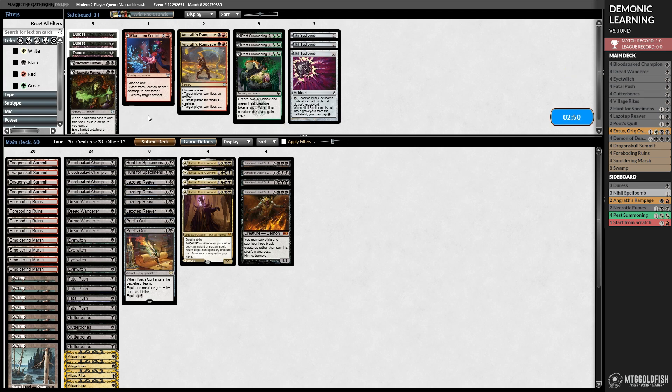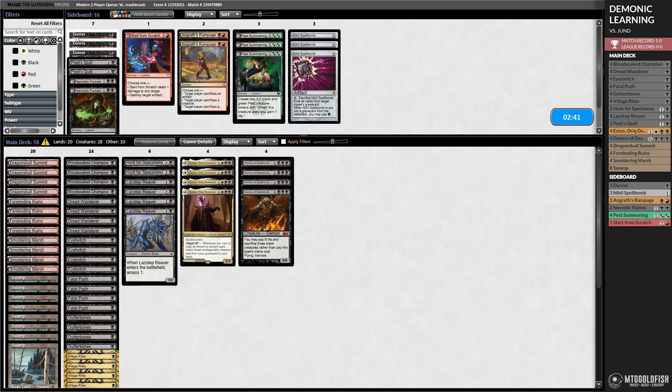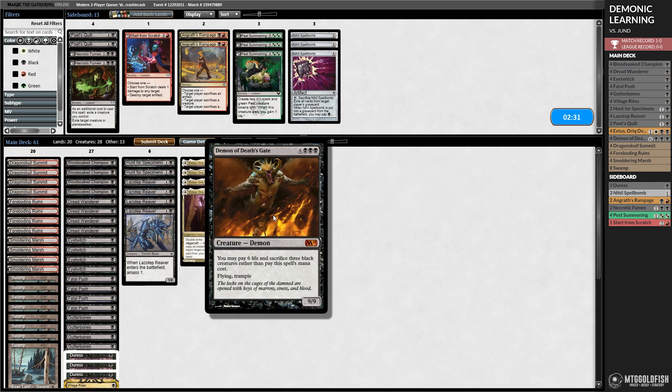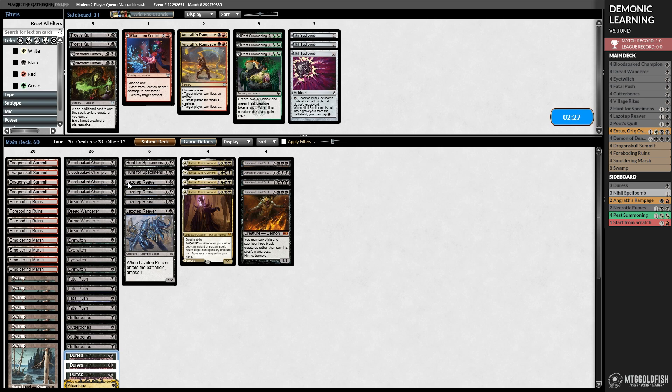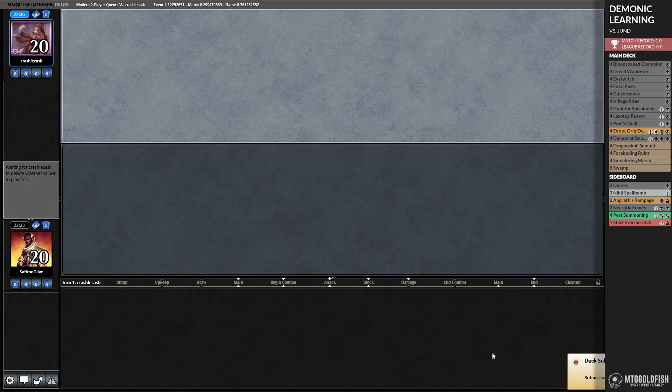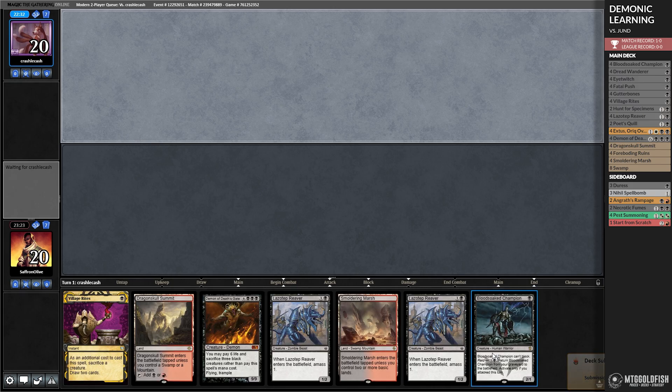Opponent's playing Jund. What do we want against Jund? Go down Poet's Quill — lifelink isn't going to be super helpful. Go up Duresses, bring in Rampages for more creature removal. Our recursive 1-drops seem decent if our opponent picks apart our hand with discard. Let's not lean too heavily on the Duress plan — our backup plan if things go wrong is just to play 1-drops and try to get there, which seems possible. This hand's okay, a little clunky thanks to the tap lands.